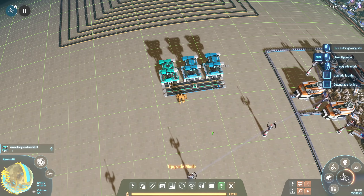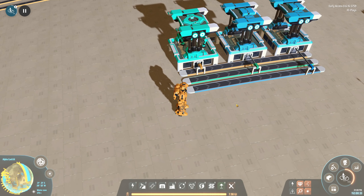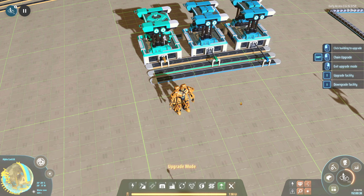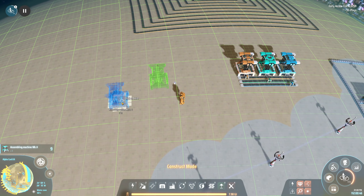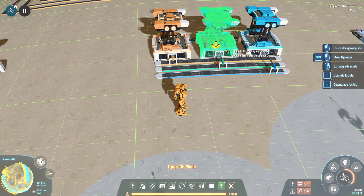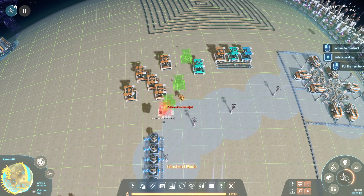I can take a Mark 2 and convert it to Mark 3. You'll notice the sorters didn't upgrade and the belts didn't upgrade - they're still whatever tier they were originally and need to be upgraded separately. If we bring up the upgrade planner, pressing the down arrow gives you a downgrade planner, so I can take this back to tier two and tier one. You can't downgrade or upgrade something if you don't have the replacement item in your inventory.